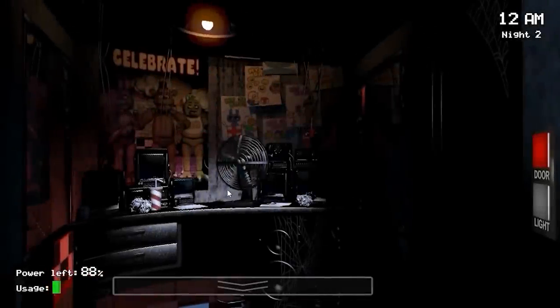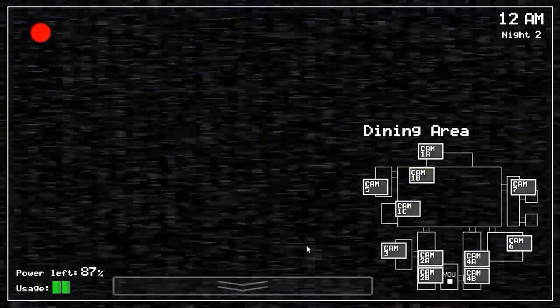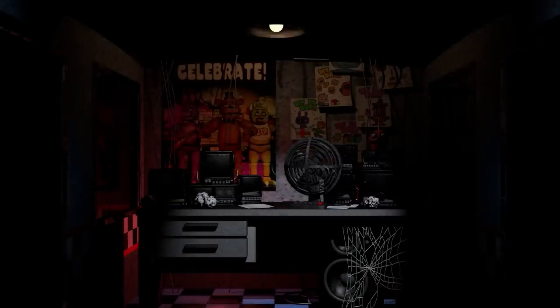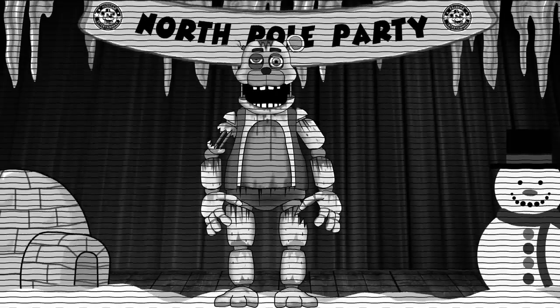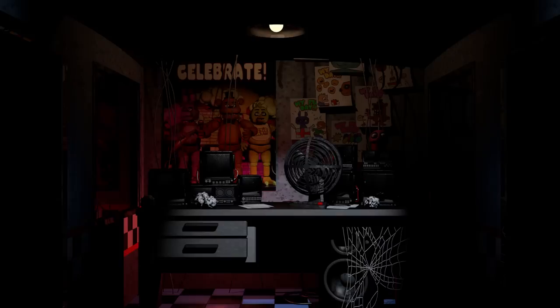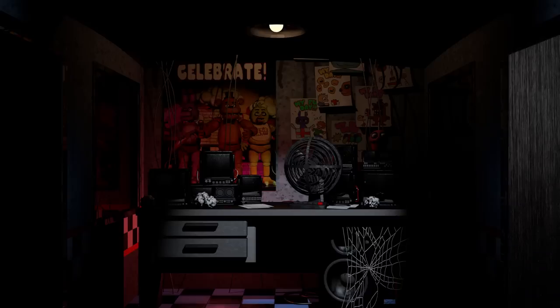Now let's get into the gameplay segment. The gameplay mechanics are based on the classic FNAF formula of observation and management. The player needs to keep an eye out for Patrick and close the doors immediately as soon as they see him. Patrick's starting position would always be on the main stage, and he wouldn't normally be active until around 2 or 3 in the morning. When the player hears the faint sound of the happy birthday song, that's when they know Patrick is getting close. When the player closes the door on Patrick, sometimes he'll knock on the door.